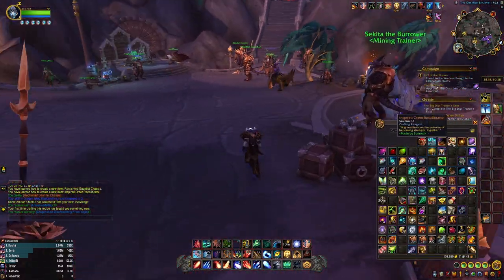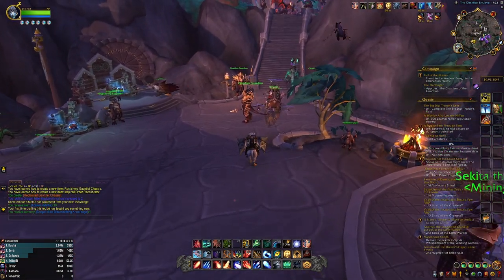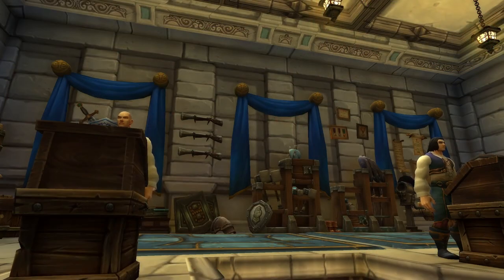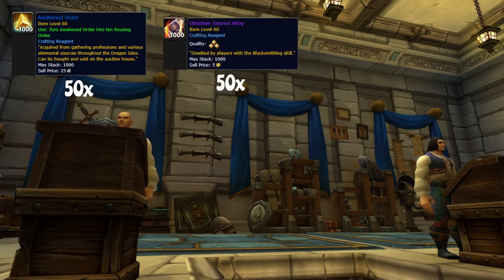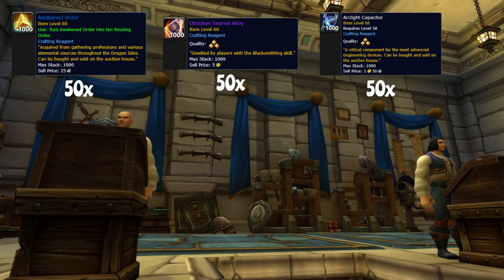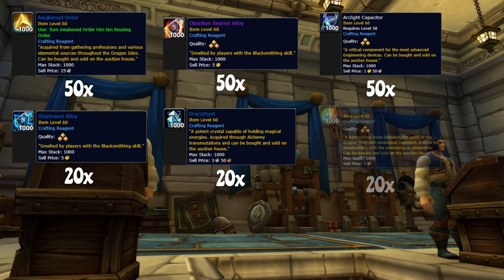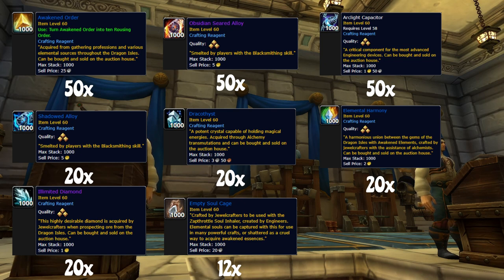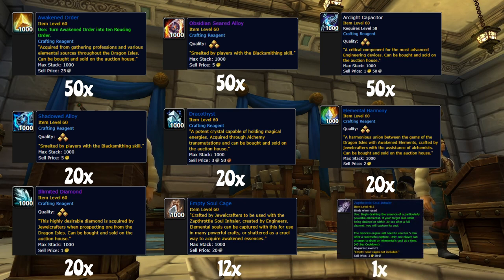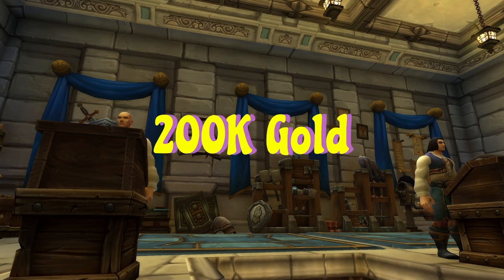Now to gather the materials. Before gathering any materials, I advise you to first buy everything that is purchasable from the Auction House at the beginning. For the legendary you'll have to buy 50 Awakened Order, 50 Obsidian Seared Alloys, 50 Arclight Capacitors, 20 Shadowed Alloys, 20 Dracathists, 20 Elemental Harmonies, 20 Illimited Diamonds, 12 Empty Soul Cages, and 1 Zap Throttle Soul Inhaler. The rank of the materials doesn't really matter. The price for all of these materials for me was around 200,000 gold on Silvermoon EU, which is one of the more populated realms.